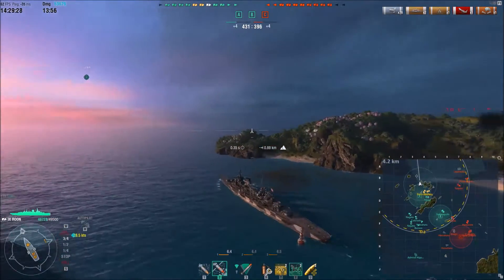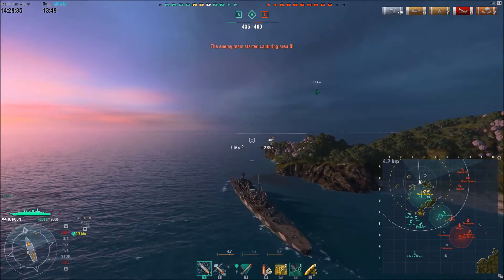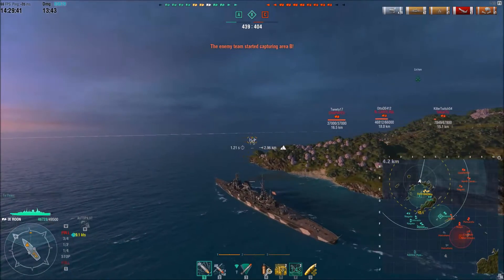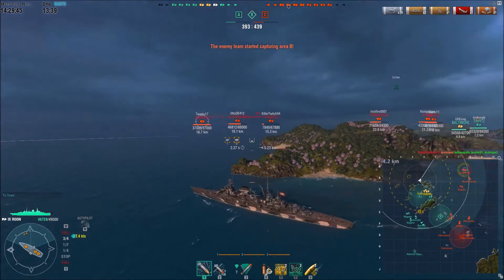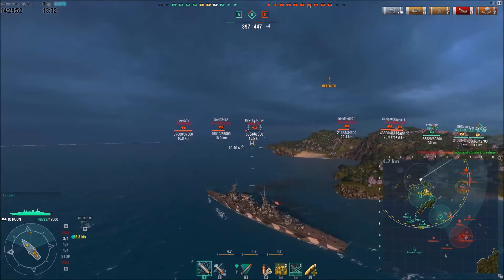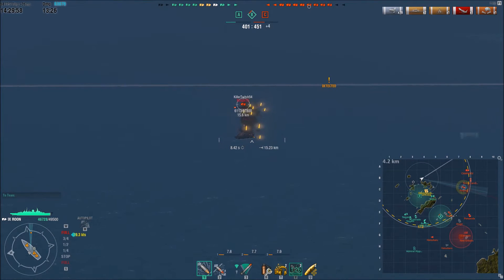I'm racking up a very solid damage total — don't mind me firing into the island, wasn't paying attention. 63,000 damage done and we're just over six minutes into the game. When you count the amount of time it took to get into position, I've done a lot of damage in a very short time. Now I'm going to do something I do not necessarily recommend: the Roon is a very bad ship to push with because you have to open up so much of your broadside to get those rear turrets firing.